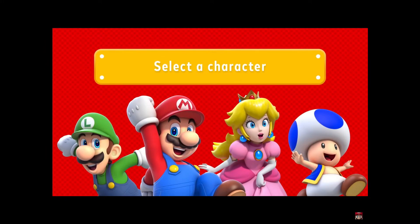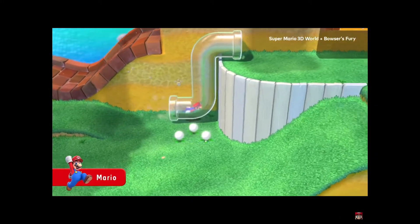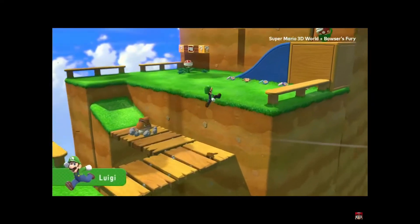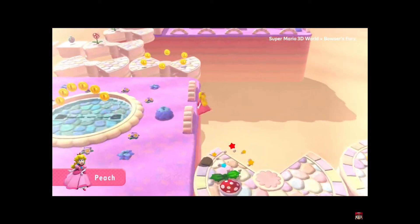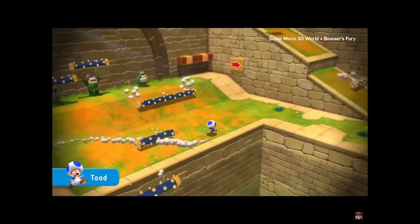Selected character. So it's Mario — they're all-rounder. Luigi, so he's jumping. Peach has got a jump and a hover. That's really cool. And Toad's just fast.